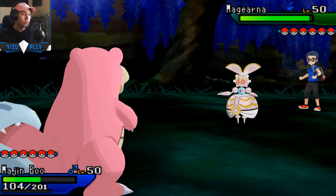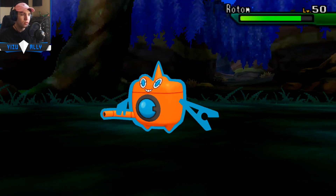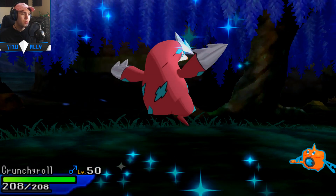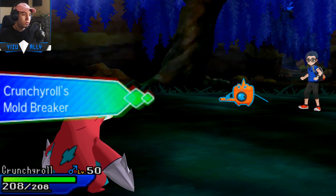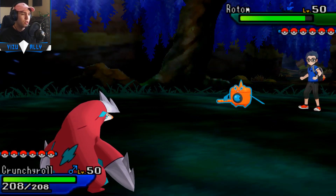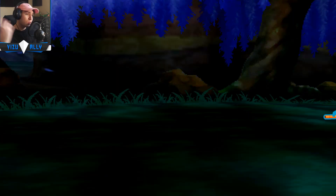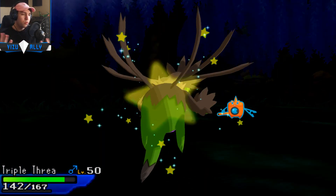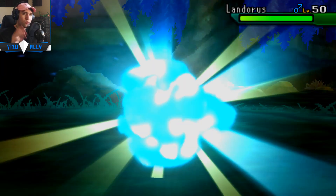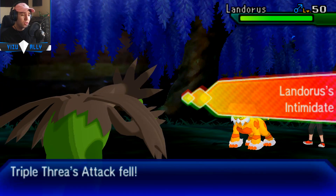He was actually Mega Garchomp. I brought in Slowbro since Slowbro can take a plus-two Earthquake and Rocky EMZ — maybe not a plus-two Outrage Dragonium Z, but most people don't run that. He used Draco Meteor, so I think he's Mild Nature Mega Garchomp. That's usually what people run — Mild Nature is minus Defense, plus Special Attack — because Mega Garchomp already has a lot of Defense. Some people run Naive, but most run Mild to use a mix of special and physical attacks.